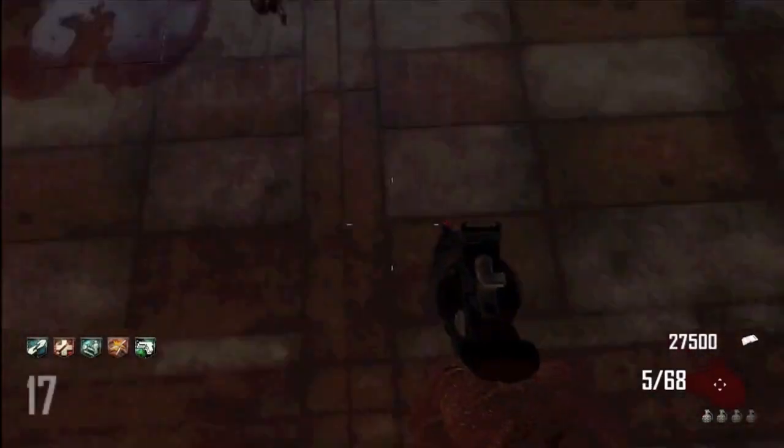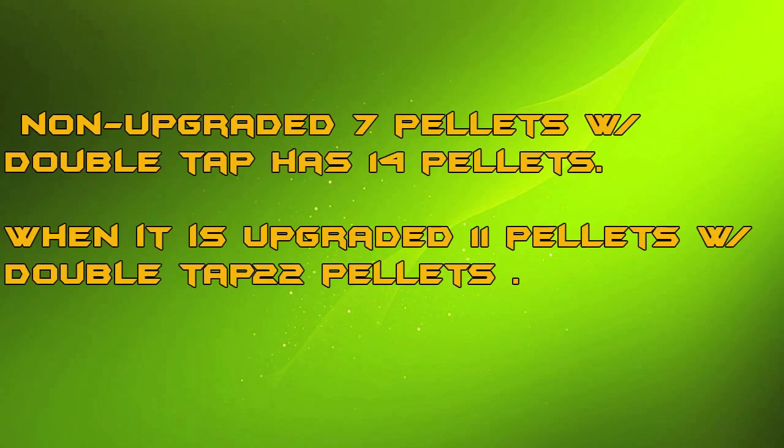I got some facts on screen right here. Double tap increases your firepower by another bullet, so if you shoot one it's basically shooting two bullets. Without double tap you're shooting seven pellets; with double tap you're shooting 14. And when it's upgraded you're shooting 11 pellets, and with double tap it's shooting 22. So yeah, definitely buy double tap because it's a pretty good perk for this gun.